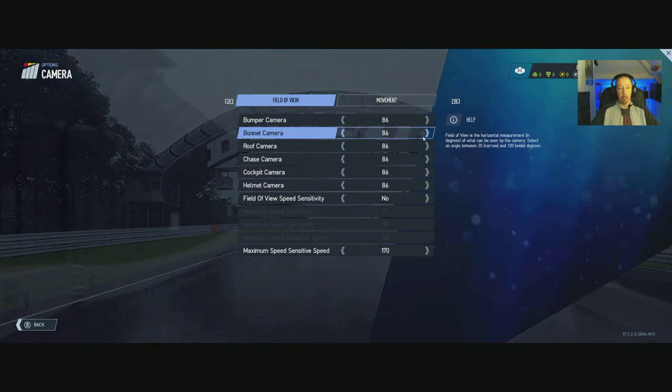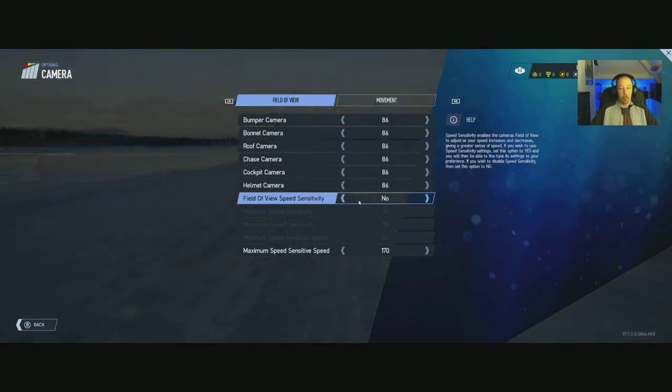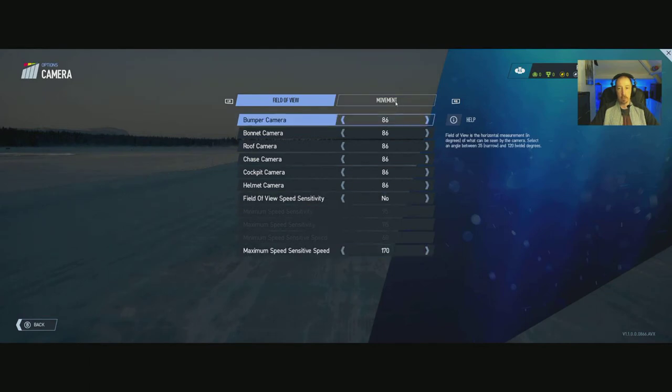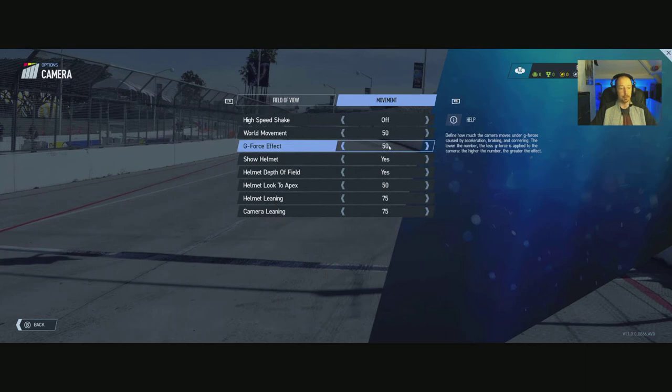Bumper camera and bonnet camera settings go up to 1,333 and down to 46 — back to 86 as the default. There are options for minimum speed, maximum speed sensitivity, movement, high speed shake, and all sorts. Have a play with it — there's loads of stuff.